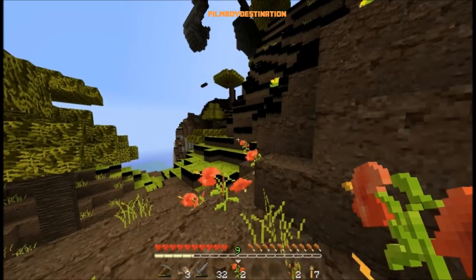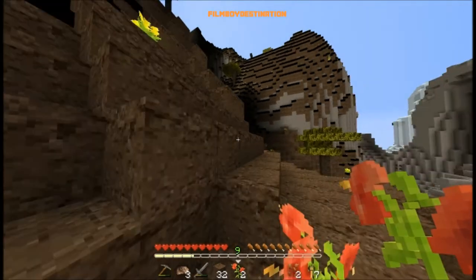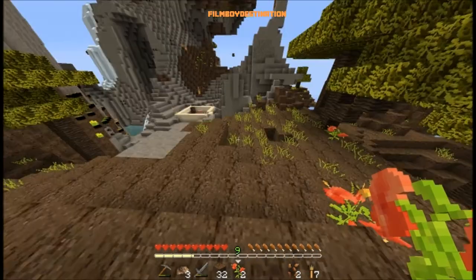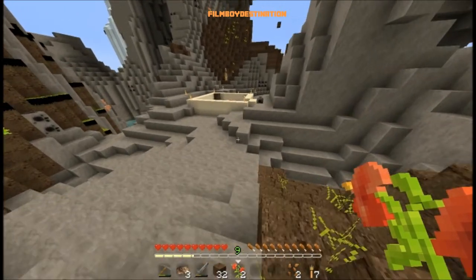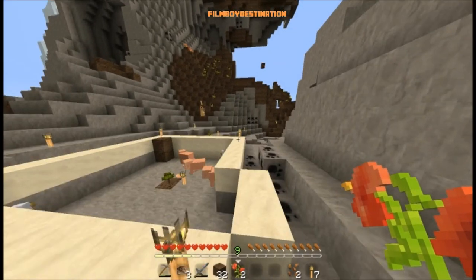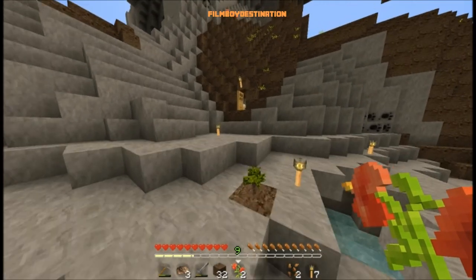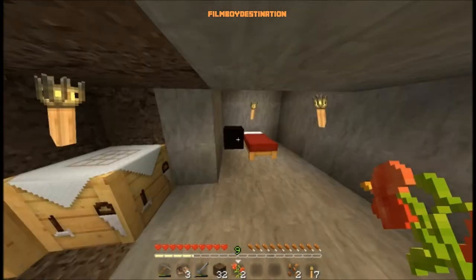Let's see what other plants are out here. We got the yellow plants, the daisies, the tulips, the roses. We got the saplings, the grass.